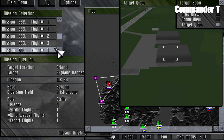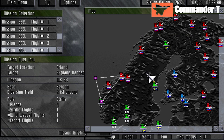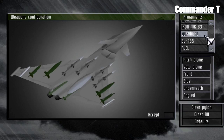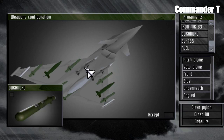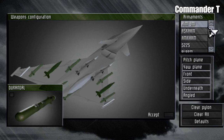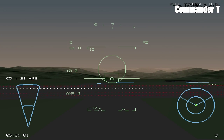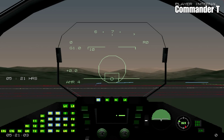We'll fly to this airfield and take out this hangar — it's a different type of hangar. Let's choose some Durandals as well so we can have a go at the runway. We'll have two AMRAAM medium range missiles instead of the long range ones. Let's jump to the runway and do what we do. Let's go full power.